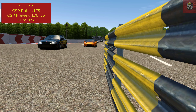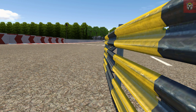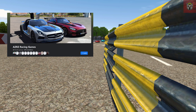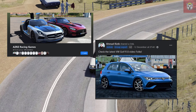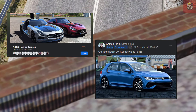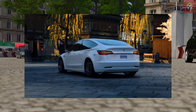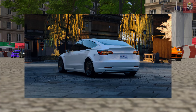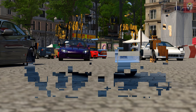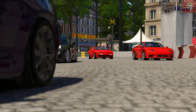First up, let's jump into Assetto Corsa. Looking at where we are on the main modding apps, we're still on SOL 2.2, CSP public 1.75, CSP preview 176.136, and Pure 0.32. I do know with some of the work I've seen going on in the background there are some great releases coming up very, very soon — fingers crossed they'll be with us as soon as possible over Christmas. A couple of places you might want to visit to get some great new mods: AZRZ Racing Games — I've been following them for a while on Facebook and they create some very, very cool mods, so that's definitely one to check out and I will drop their link in the description.